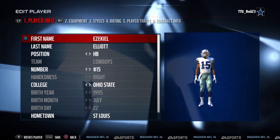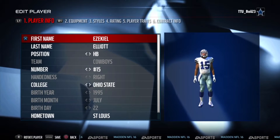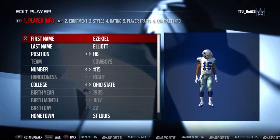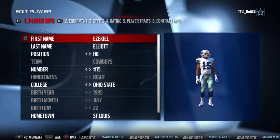What's up guys, CTUboy23 here and I'm back on the Meta 16 bringing you player customization of Ezekiel Elliott, the number 4 pick in this year's NFL Draft to the Dallas Cowboys.